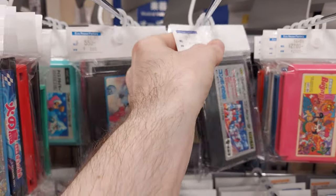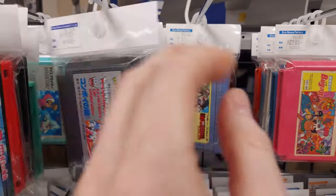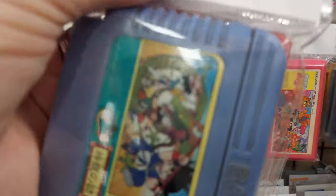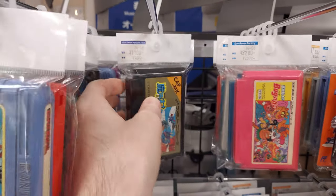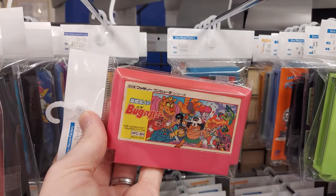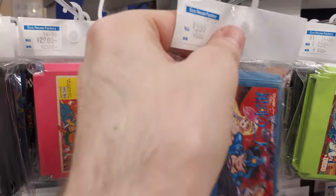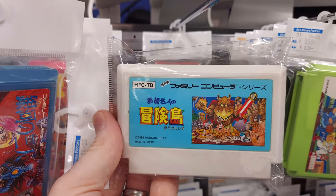We've got Transformers over here — 1,100 yen. Mystery of Convoy — not a great shooter at all. Another Makai Mura for the Famicom for 1,100 yen. We've got Bug Stay Honey, a cool little platformer, for 2,200 yen — probably a classic Japanese Famicom game, which is why it's kind of expensive. There's the original Bouken-jima, Takahashi Meijin's Bouken-jima, the first one in the series.